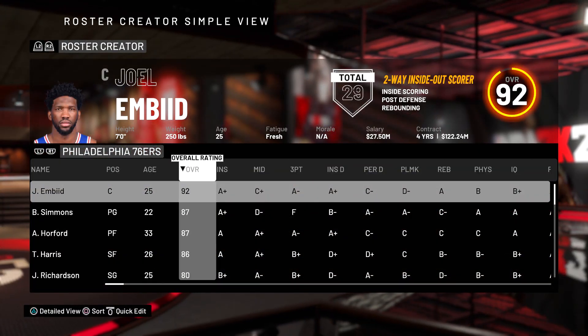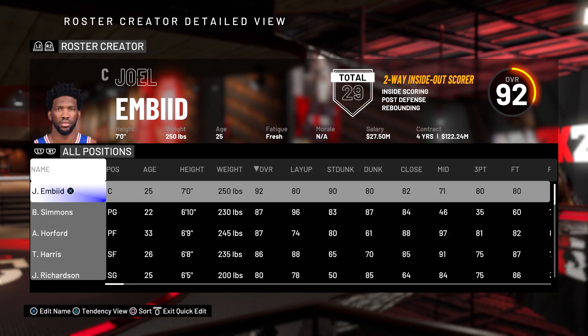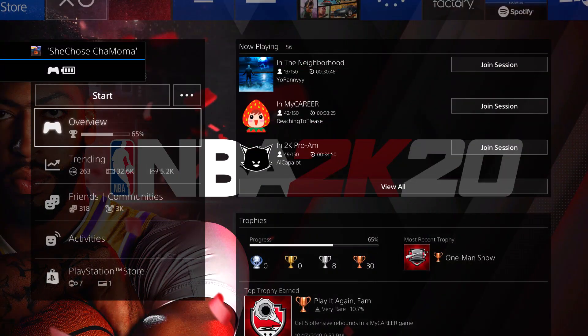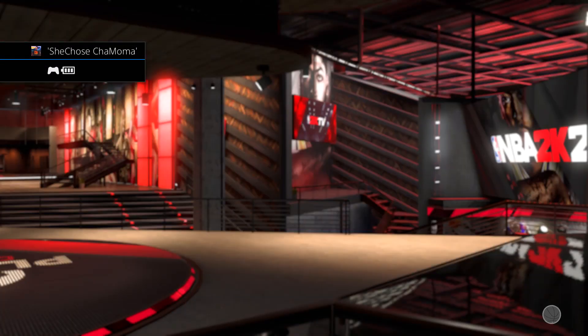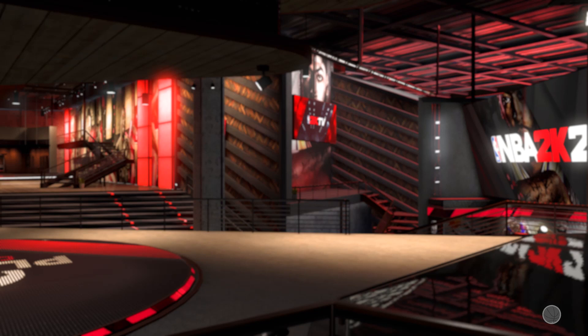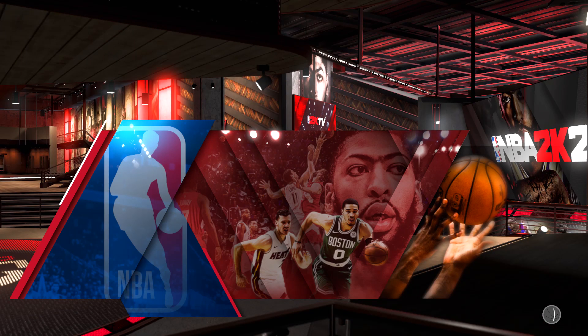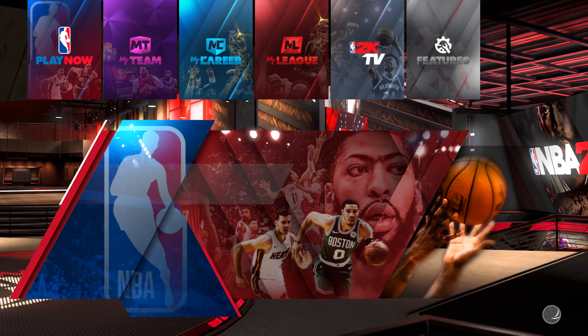You want to hit Start or Options depending on whatever console you're on. Then you see there's an X right here — you can edit any NBA player. Now you want to join off one of your friends from the park. As long as they're in the park, join them. It doesn't matter. 90% of the time you're not going to be in that park anyway. As long as you join off a friend just to get inside the park, that's all that matters. But if you're trying to do this on a different build, you'd have to get on that build first, close the app, and then go back to the main menu to do this.